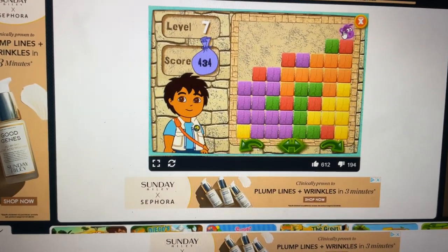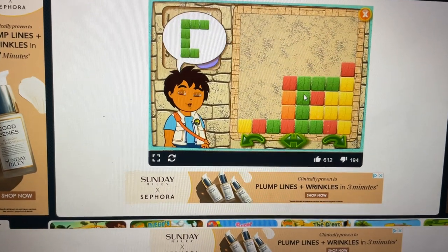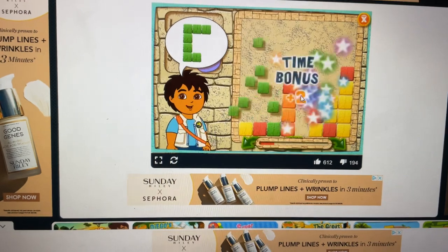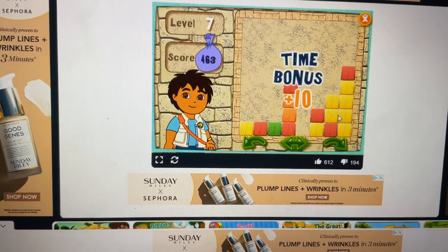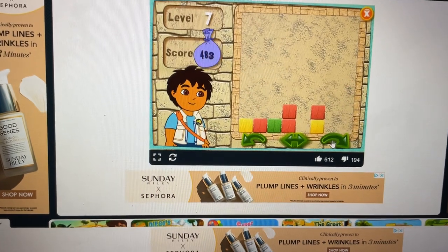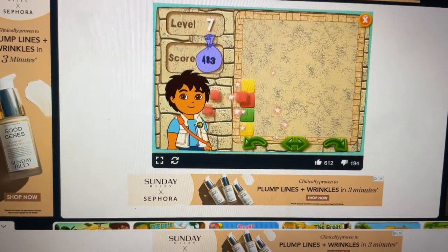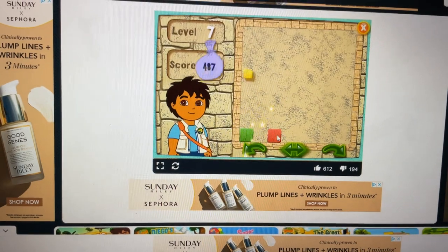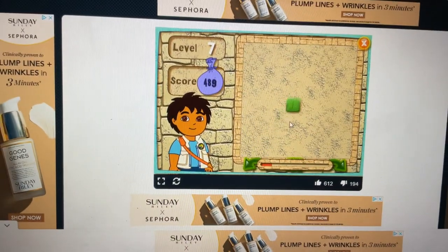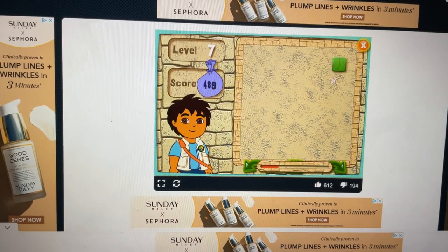Get rid of the purple. Look in the puzzle and find the blocks that look just like this. Green, yellow, orange, red, red. Let's shake it up! Yellow, red, green. Green.